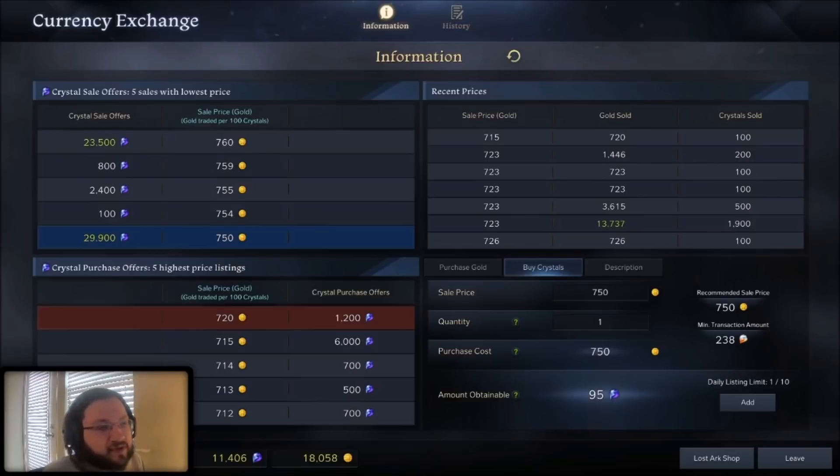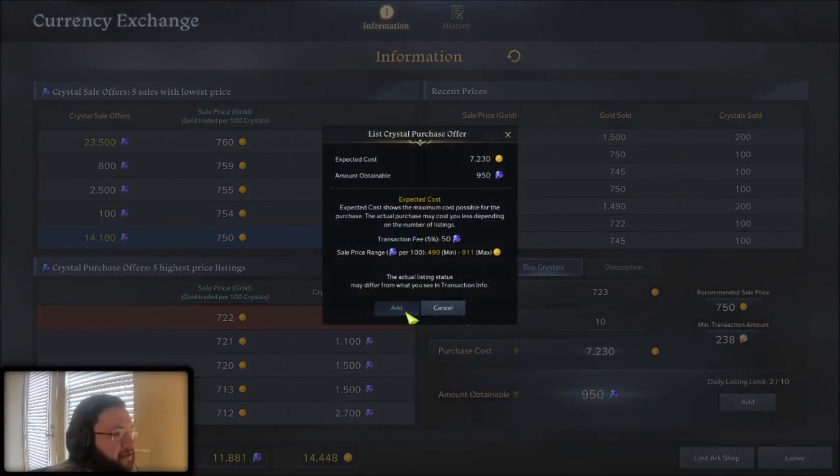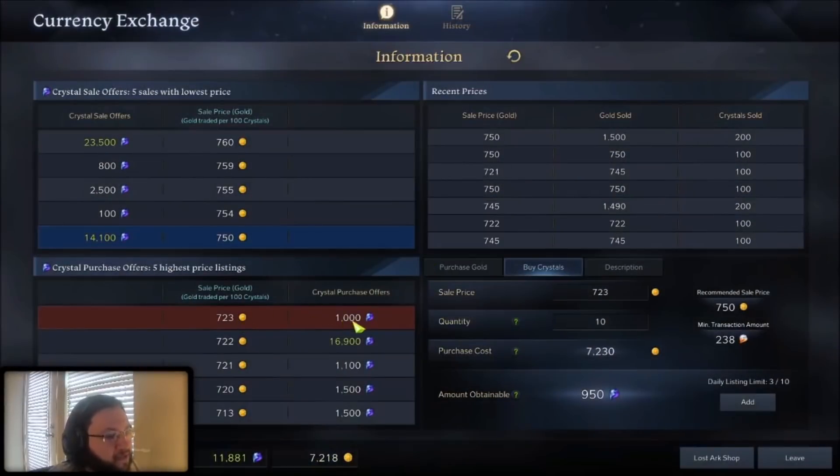I didn't want to use the live version for the demonstration because the numbers change so quickly. But now you can see in reality how this works. The lowest crystals are sitting on the market is 750 gold. We're going to put in an order for 723 gold, which beats the highest existing buy order. Let's buy 1000 blue crystals and add that order. That's my order right there — I'm at the top of the line. Instead of paying the sitting price of 750, I'm waiting just a few seconds to get them for 27 gold less per 100 crystals.